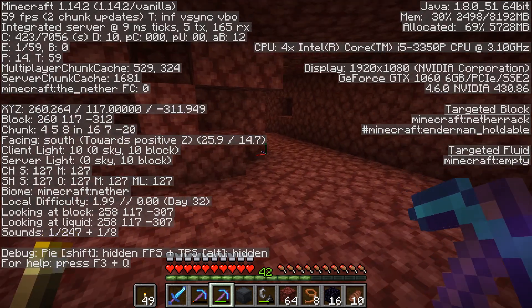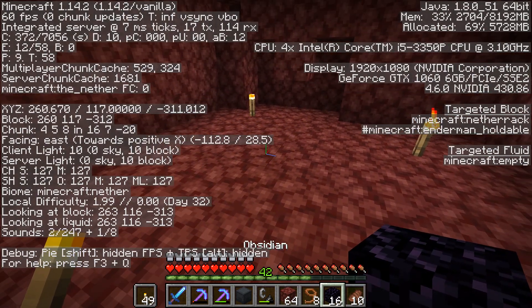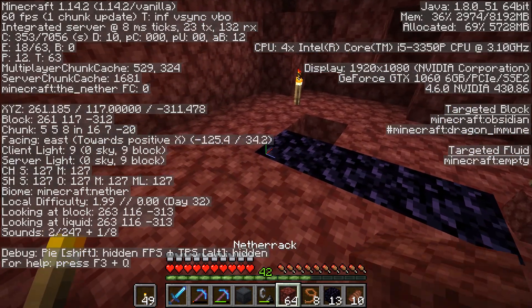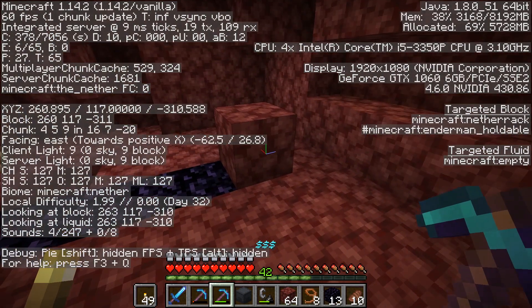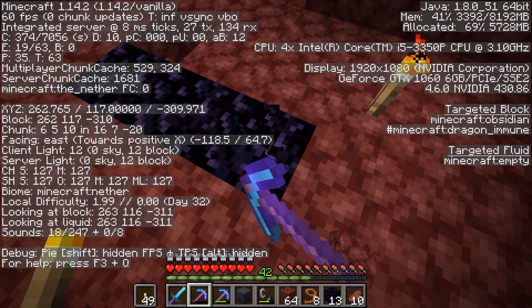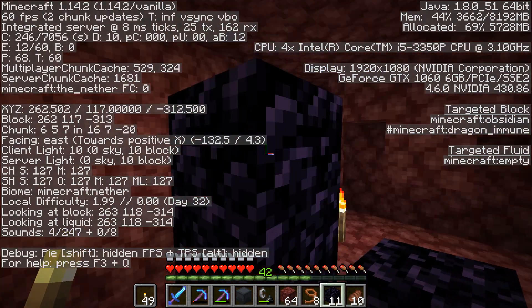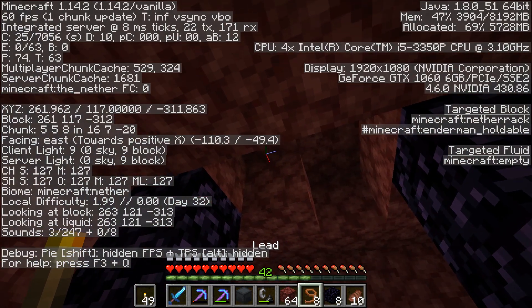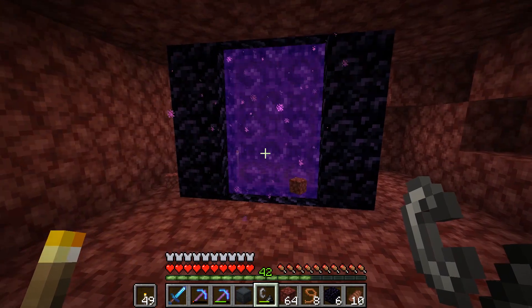And finally, after a long time of digging in the nether, we have finally made it to our destination! So hopefully this area will take us to the bamboo forest. Let's go ahead and make the portal together. I hope that I did this right — I'm pretty sure everything will be okay, but we'll just have to see. It only needs to be two wide. We'll go up three on either side, make sure we do the top, and then we can light her up. The moment of truth — will this take us to the bamboo forest?